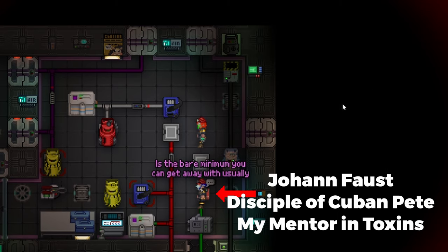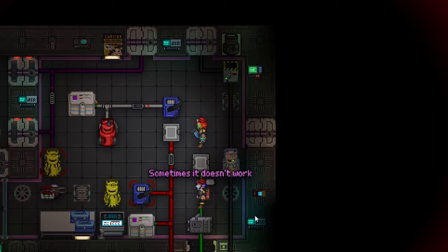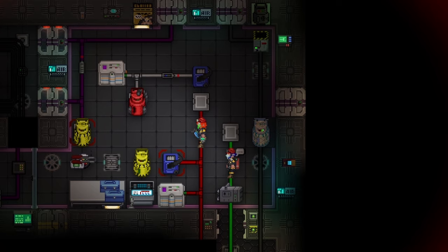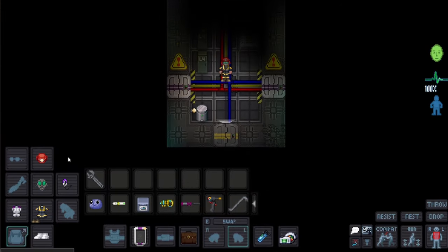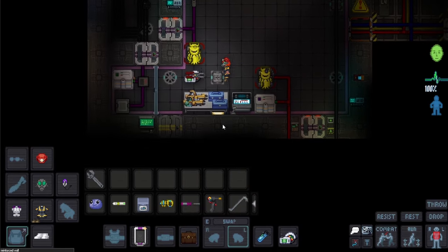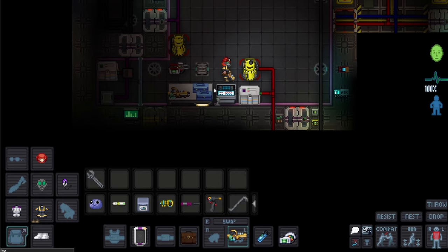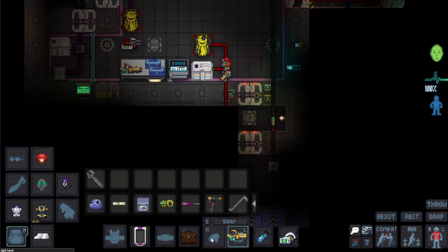The first thing you want to do is find the firefighter outfit. Look for a firefighter locker. Put on the hard hat, put on the gas mask, and put on the jacket. This will do two things: it's going to protect you from temperatures if you go into the burn chamber to modify it, and it's also going to defend you against fire if you do light on fire, which is a very high chance you will. Might as well wear it.